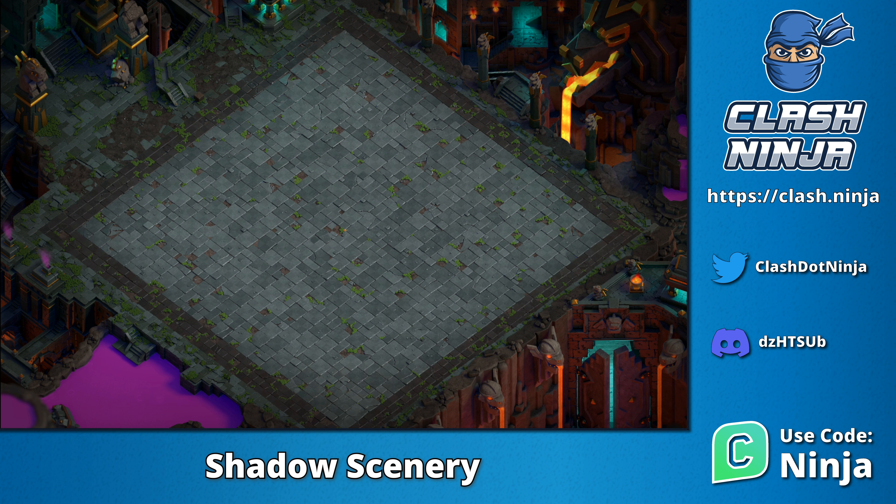The grass in the main map area has been replaced by dark grey tiles. They appear to have been there for some time as some are cracked with moss or other plants growing in between them.